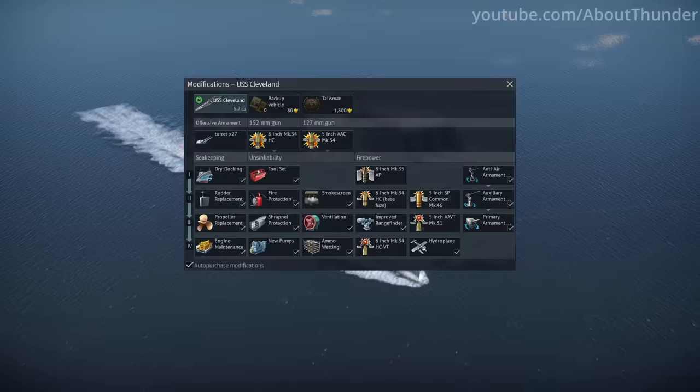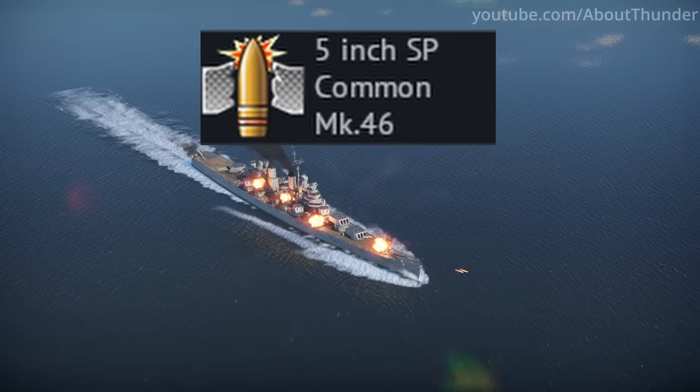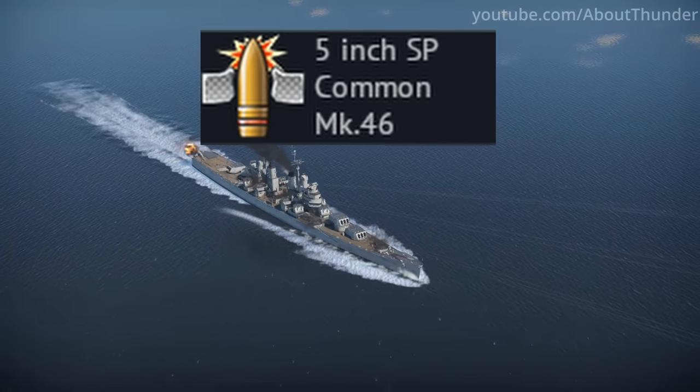For some reason, Gaijin chose to use two different icons for the same 5-inch semi-armor piercing shell, as seen on the USS Pittsburgh and USS Cleveland.